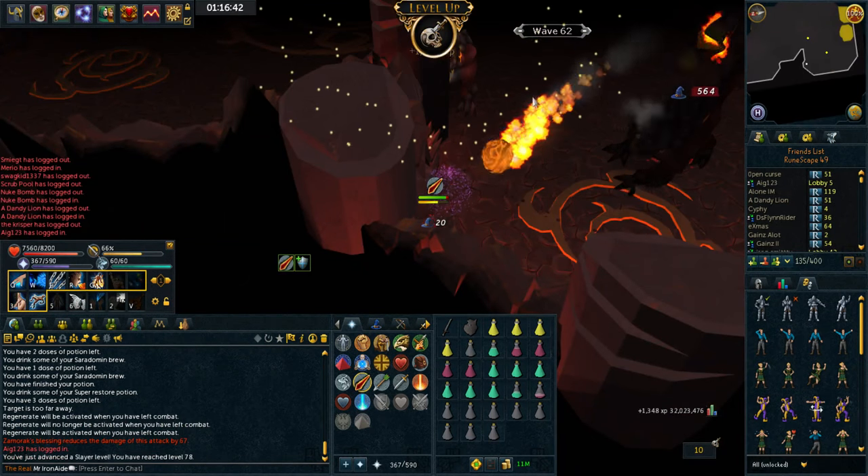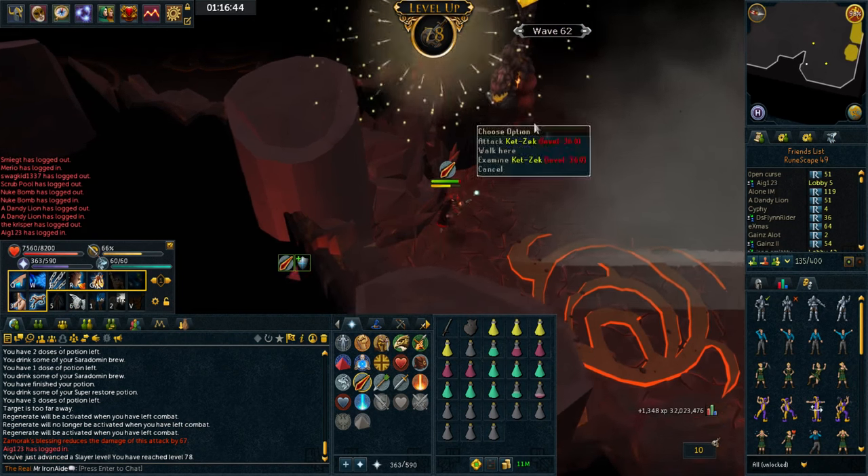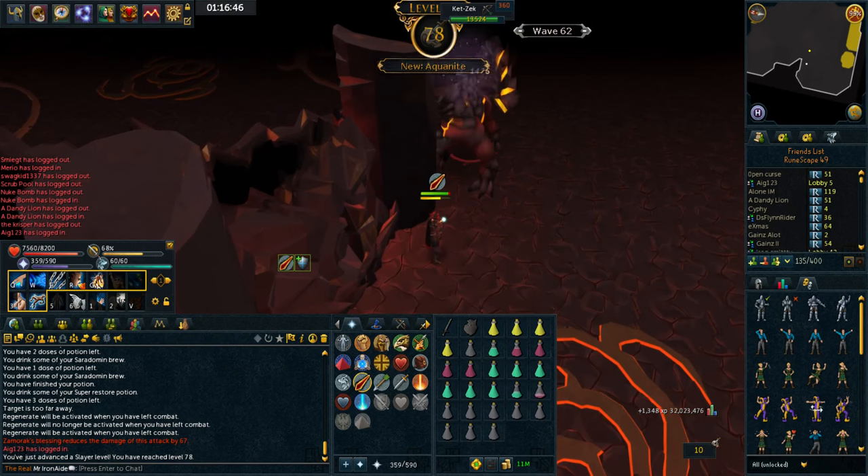Here we go - fire cape? No wait, that's a Slayer level. 78 Slayer! I don't know if that's a good sign or a bad sign - we'll take that as a good omen.